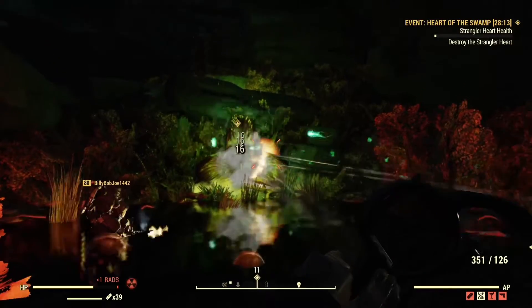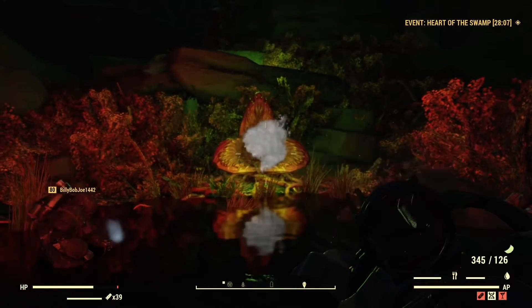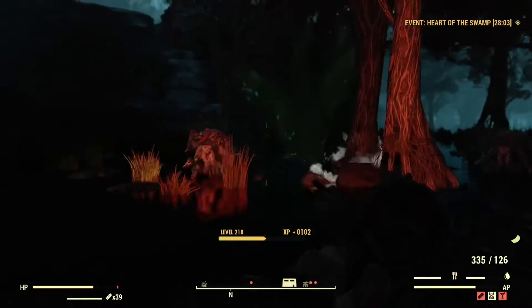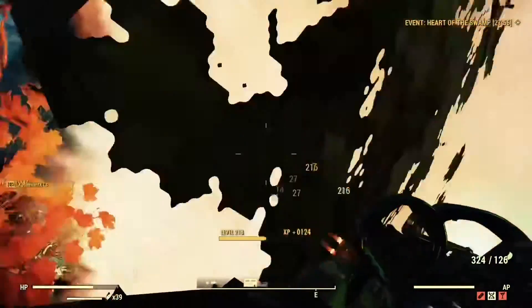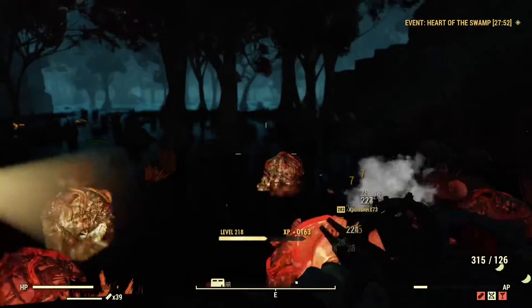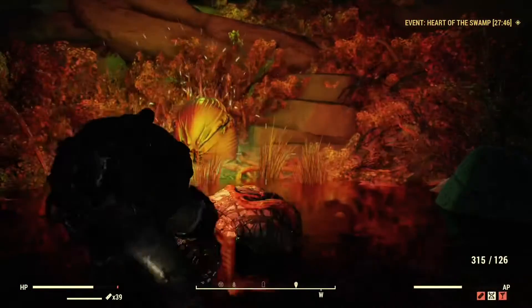At number 4, we have Heart of the Swamp. Heart of the Swamp is an event where you fight a Strangler Heart. It will spawn enemies — you shoot at it and then it spawns a boss. It's a very underrated event. It's not guaranteed Legendaries, but 9 times out of 10 when I'm here, I get at least 1, maybe 3 at max, sometimes 6. It's just luck of the draw. Private Worlds tend to be a little better for this event.